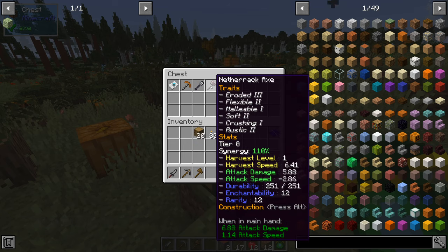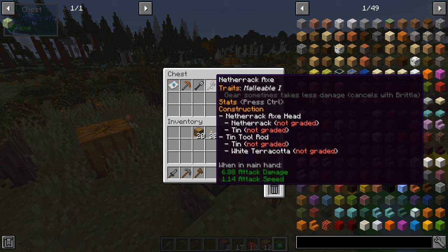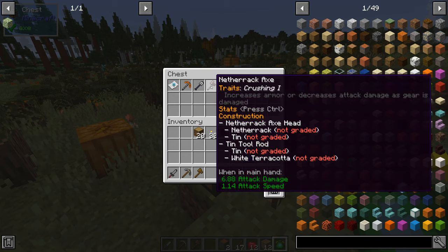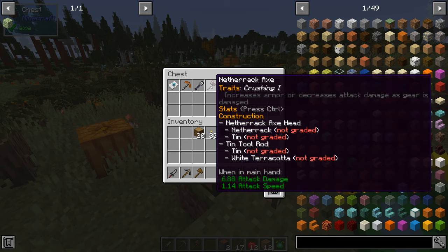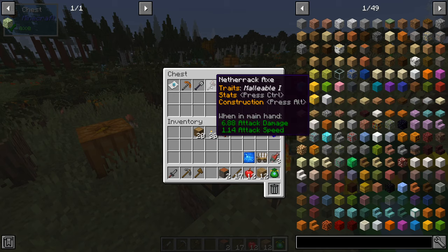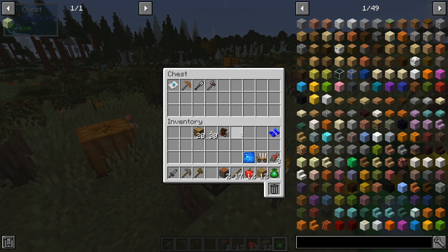SilentGear is just a greatly improved system and we're going to be getting into crafting these. I'm using a development version that is not yet released — this is version 1.9.0. Some things like the construction tooltip you'll see are a bit different than in the current release and beta version, but the crafting process is largely the same.